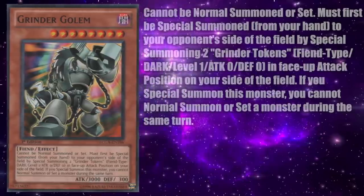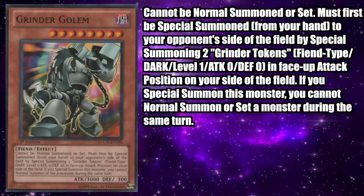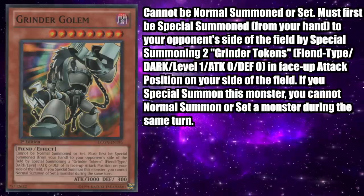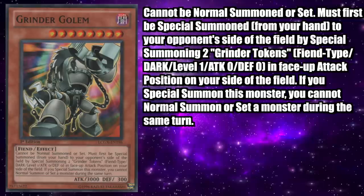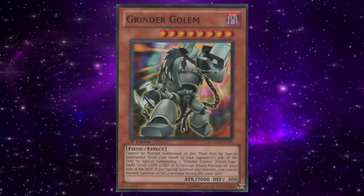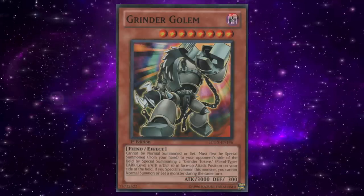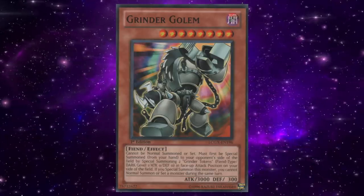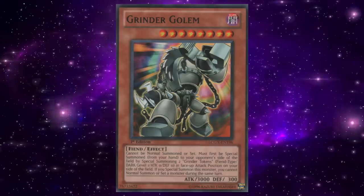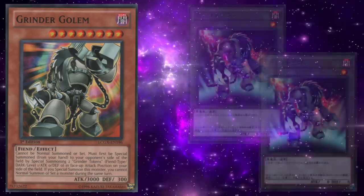Grinder Golem is a Dark Level 8 Fiend Effect Monster with 3000 attack and 300 defense. It cannot be normal summoned or set — it must first be special summoned from your hand to your opponent's side of the field by special summoning two Grinder Tokens, which are Fiend-type Dark Level 1 zero attack and defense tokens in face-up attack position on your side of the field. If you special summon this monster, you cannot normal summon or set a monster during the same turn. While Grinder Golem was released all the way back in 2008, it didn't truly start seeing play until the introduction of link monsters and the emphasis on monster placement. Grinder Golem's effect is not once per turn, making it a powerful asset to link-spamming decks due to its token production.